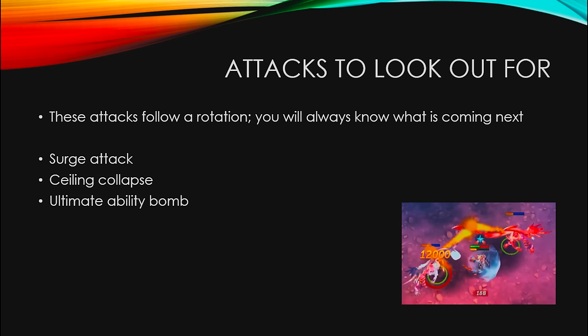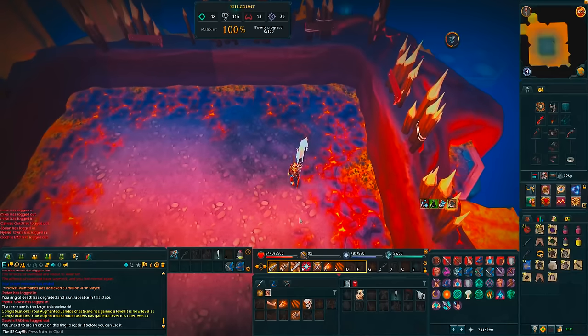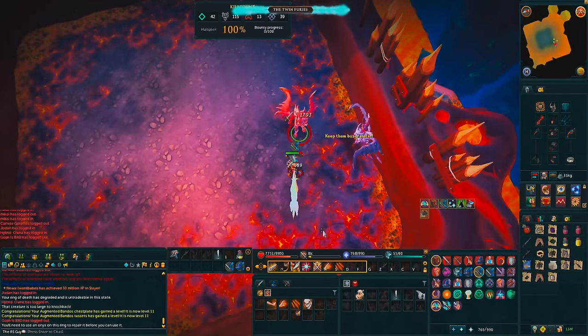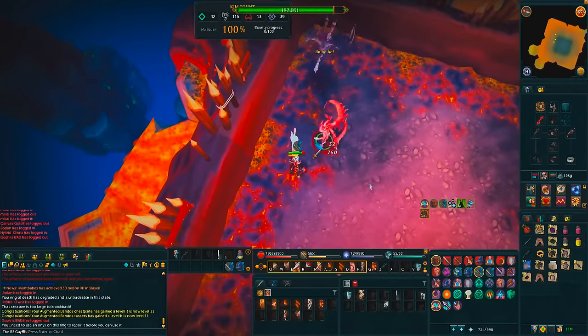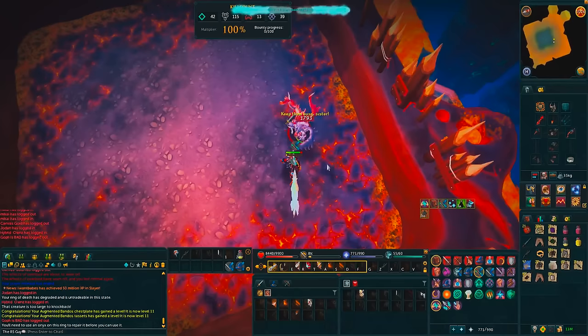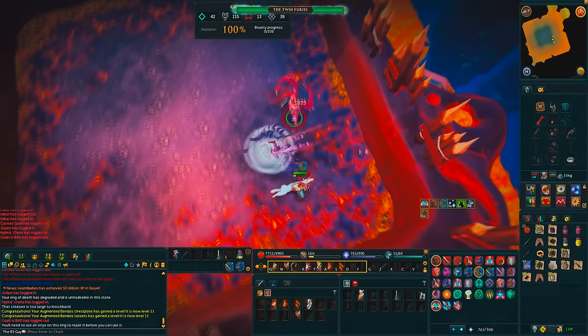For the surge attack — I'll call the two twins red and white — Avirus (white) will teleport to the wall of the arena and surge toward you in a straight line; it's a melee-type attack. Move out of the linear path to avoid it. She does this four times per cycle, always the same way. If hit, it deals between 1,000 and 2,500 melee-type damage.